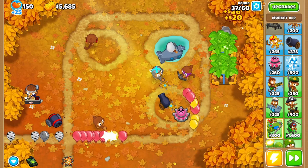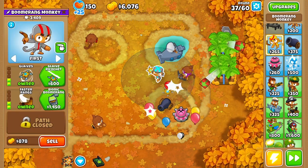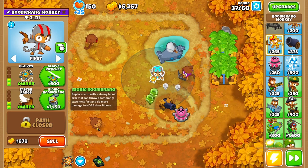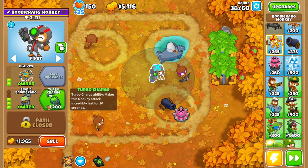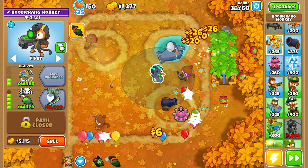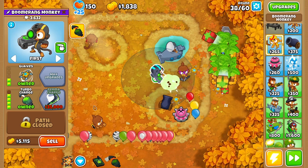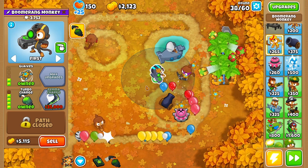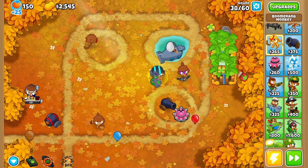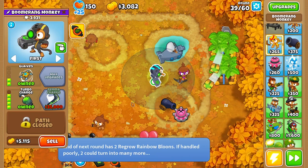Some towers have abilities if they are upgraded to a certain tier - mostly tier four. For example, this upgrade on the boomerang monkey adds an ability that makes it throw at a much faster, accelerated speed - it temporarily increases the attack speed of the tower. If I use it right now, you can see it attacks super fast for a short amount of time.